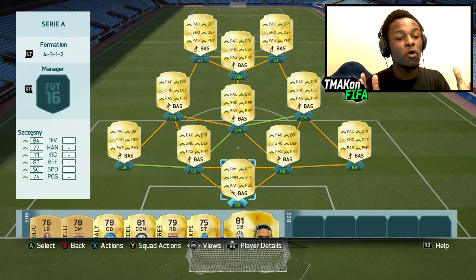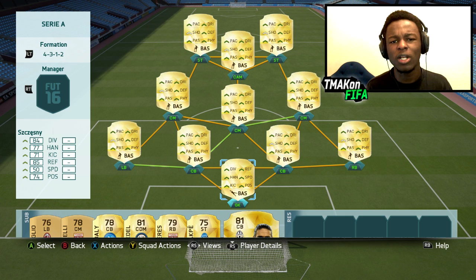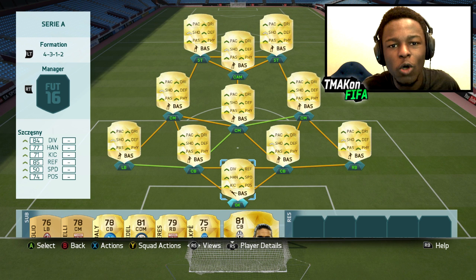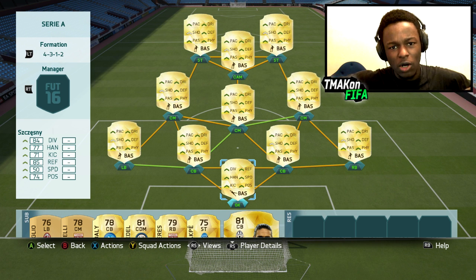Welcome back to the channel. Today I'm bringing you another underrated squad — this time a cheap Serie A 10k squad. Using the same formation as last time, the 4-3-1-2, which seems to be a very solid formation when using underrated players. Before I show you the team, if you have any suggestions for other leagues you want to see, let me know in the comments.